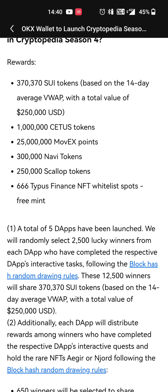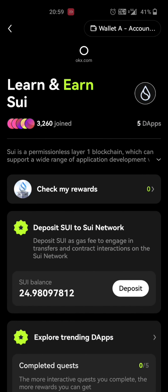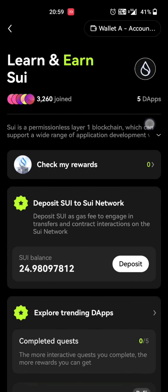This is how we complete the task. The gas fees are low in the network. This task must be attended to. Now we will see the task page.